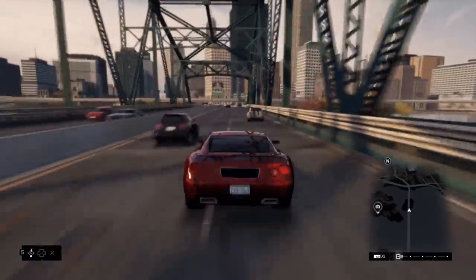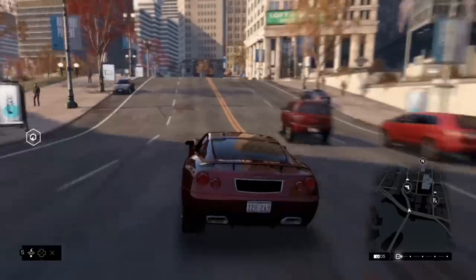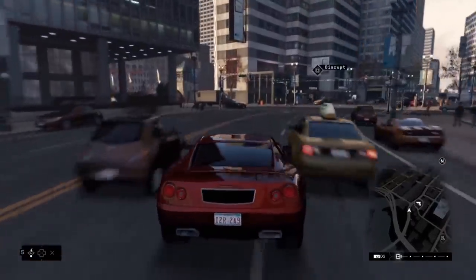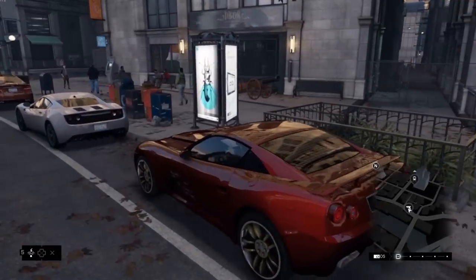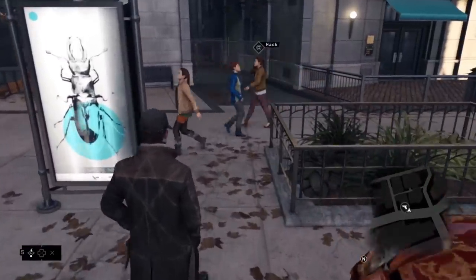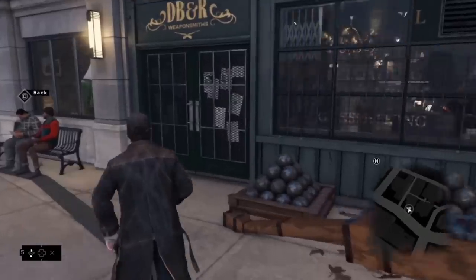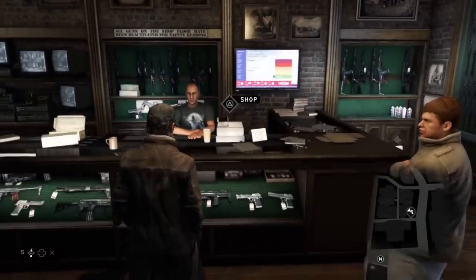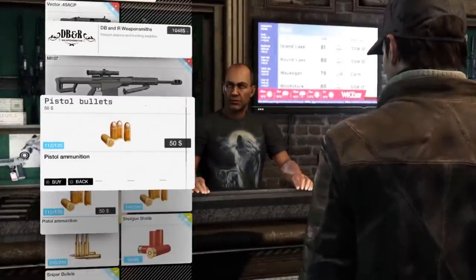Now let's head for The Loop, the historical district of Chicago, where you're going to find the most iconic buildings in the city. We're going to go to a gun shop to see what arsenal is available for players. The economy is a big part of Watch Dogs — players will be able to grow their arsenal with weapons and craft their tools in order to increase their power and their hacking abilities. You will find all of the weapons that you would expect in a traditional shooter: pistols, assault rifles, sniper rifles, and grenade launchers, just to name a few. A lot of bullets were fired in our last encounter with the CTOS guards — let's stock up on some more ammo.